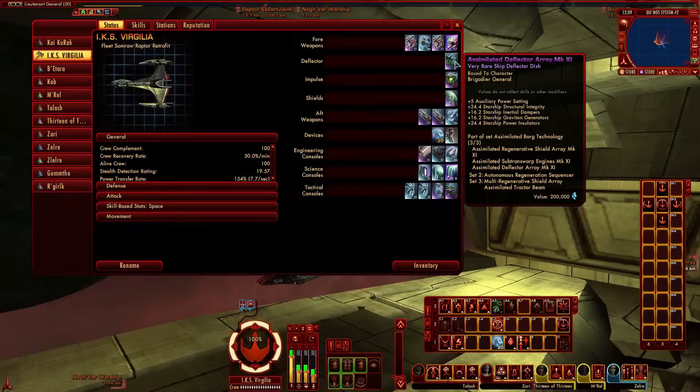For those who've forgotten — the Deflector Array gives a plus 5 bonus to all power auxiliary settings, plus 24.40 Starship Structural Integrity, plus 16.2, plus 2 Inertial Dampeners and Graviton Generators. This character is specced for Graviton. Graviton ability affects tractor beams and the effectiveness of Chroniton Torpedoes. If you're only specced in torpedo damage, you're not getting the full effect from Chroniton Torpedoes — you also need Graviton spec. You can compensate with consoles like the Borg set that give Graviton bonuses, but proper Graviton spec makes Chroniton Torpedoes far more effective.